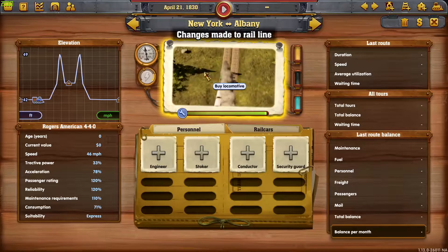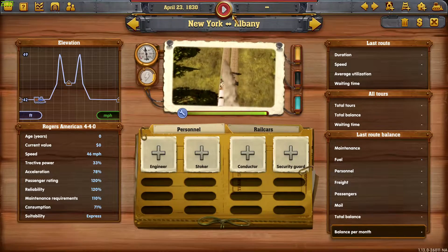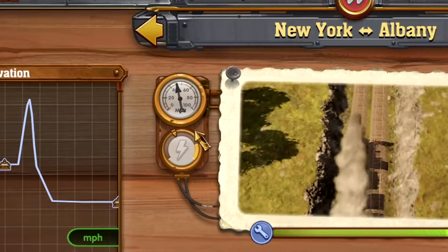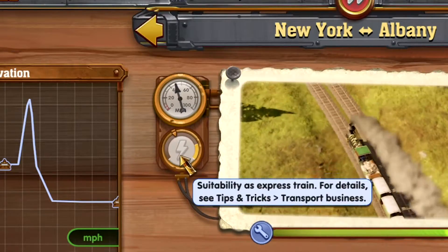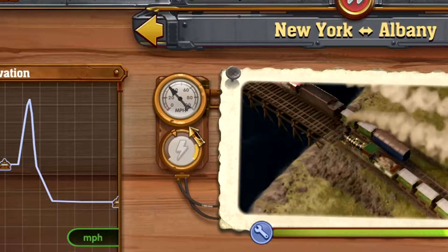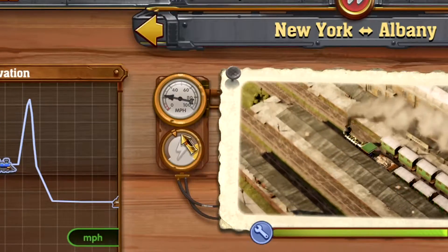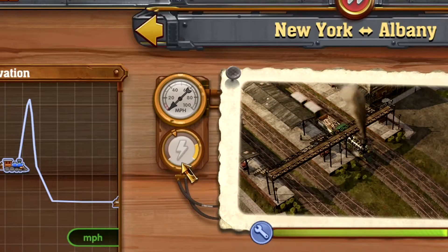Let's watch the first one that I put down. Let's click on fast forward. As you can see there's a little lightning bolt right here beside your miles per hour. What you want is for this lightning bolt to be glowing and all the way in the yellow.